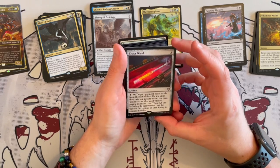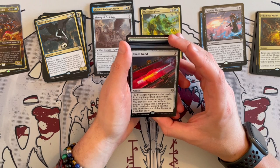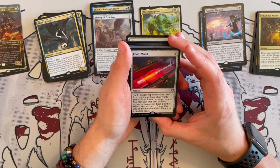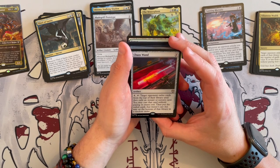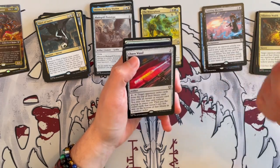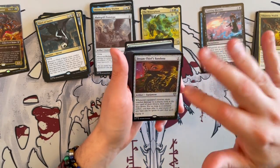Chaos Wand — 3 generic artifact. Tap and tap 4. Target opponent exiles cards from the top of their library until they exile an instant or sorcery. You may cast the card without paying its mana cost. Then put the exile cards that weren't cast on the bottom of that library in random order. More of the same, but again I need my ramp. Very good and very interesting.